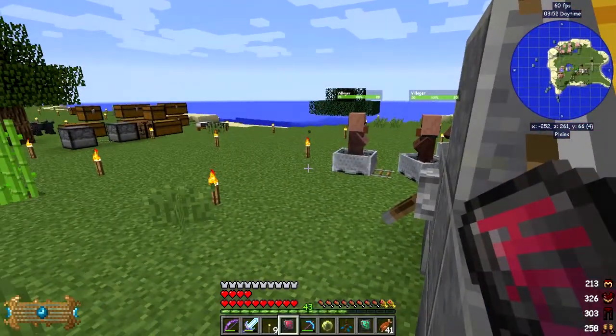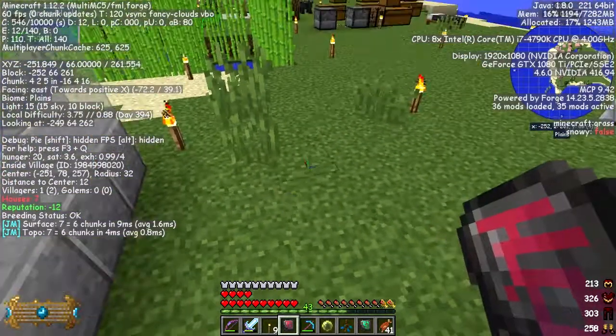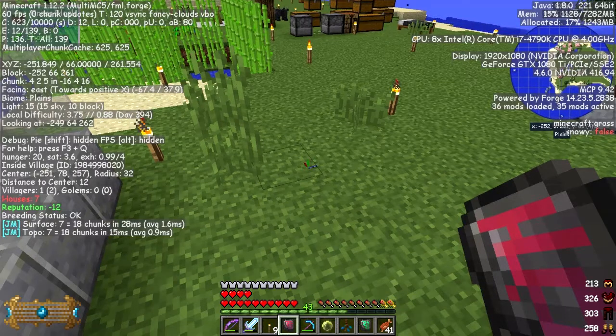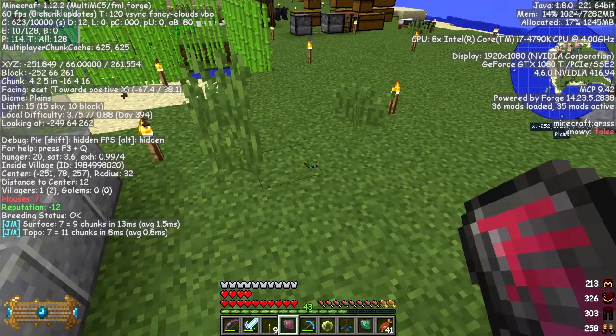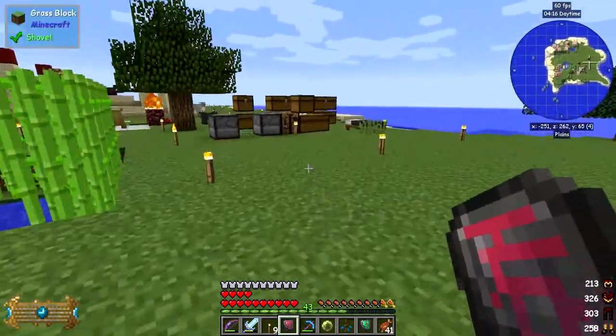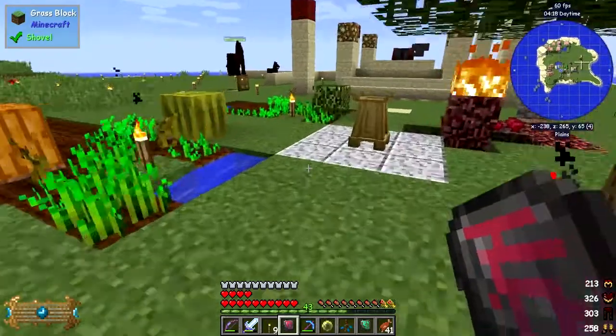Press F3 in here - on the bottom left-hand side you can see there's one villager and in parentheses two, which means it wants two villagers. It's got a reputation of minus 12, and the breeding status is okay. It also tells you I've got no golems, so no golems are going to spawn.